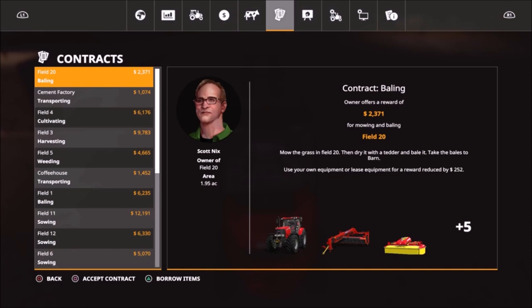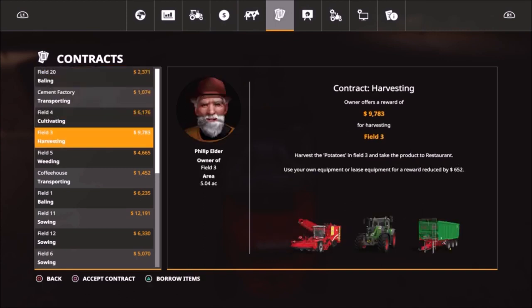My initial thought was to do a small contract. This bailing one isn't bad because field 20 is small, but it's about $2,000 net payout. Bailing is still time-consuming even on a small field because there are so many steps involved. This is almost a $9,000 job after we release these three pieces of equipment.